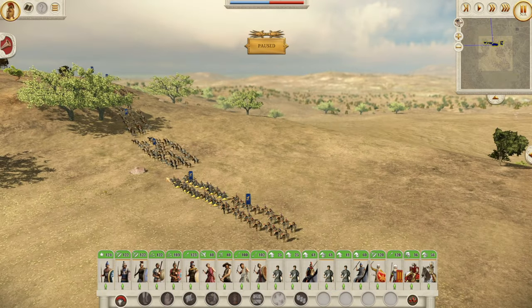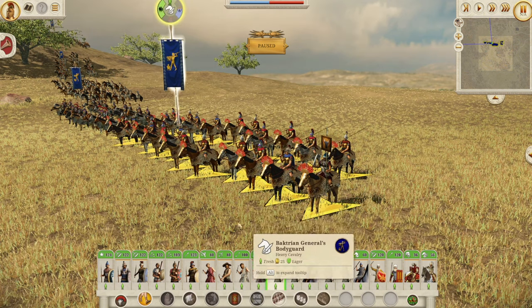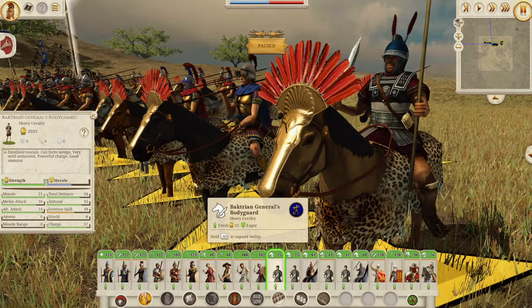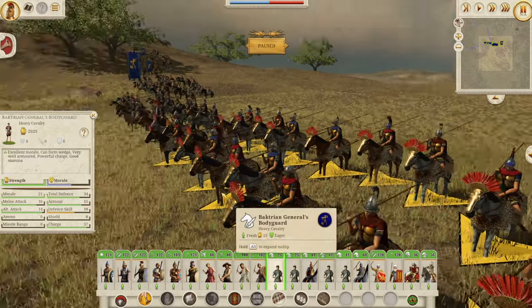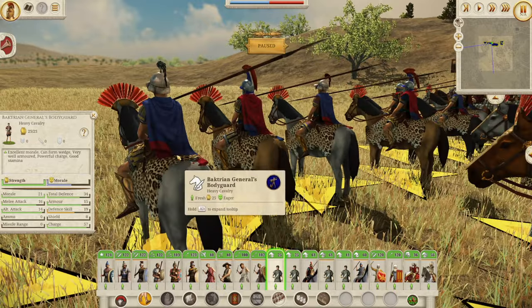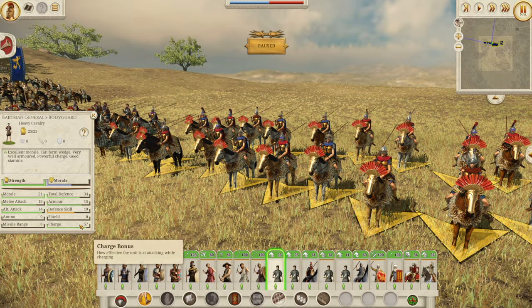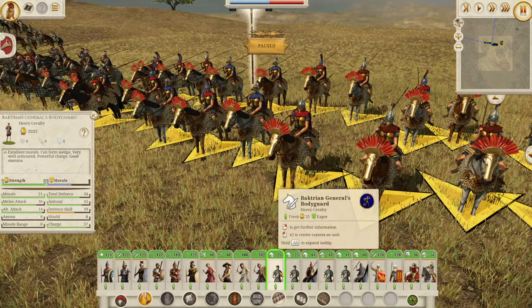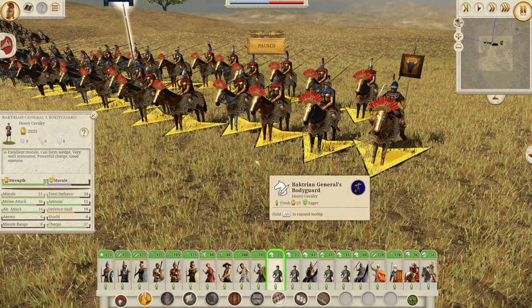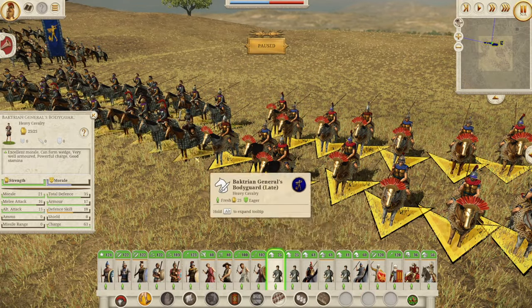Now on to the glorious cavalry — I'm so excited to show you one of these units. We've got a few units to go through first. Of course, we have the Bactrian General's Bodyguard — looking stunning with the blues shining through. Very strong, of course, because they're a General's Bodyguard: 57 charge, 34 defense, 21 morale, 16 melee attack. You only get 25 depending on what level the General is leading these guys. If they're not a faction leader or faction heir, they will be 25 guys plus their retinue.